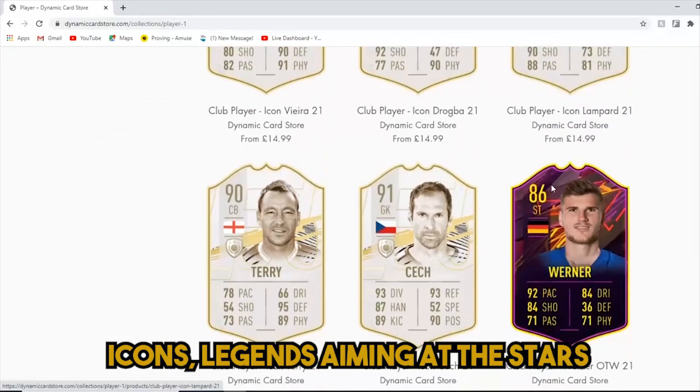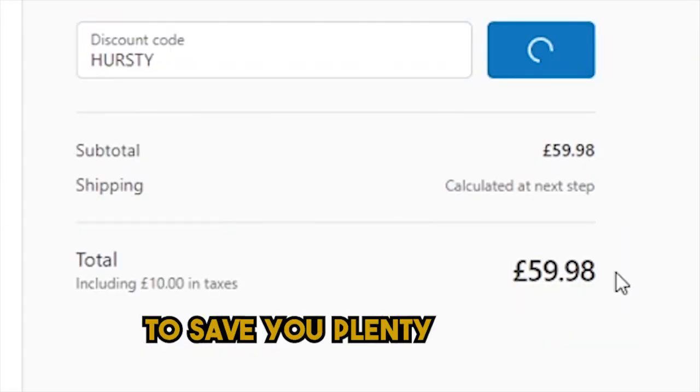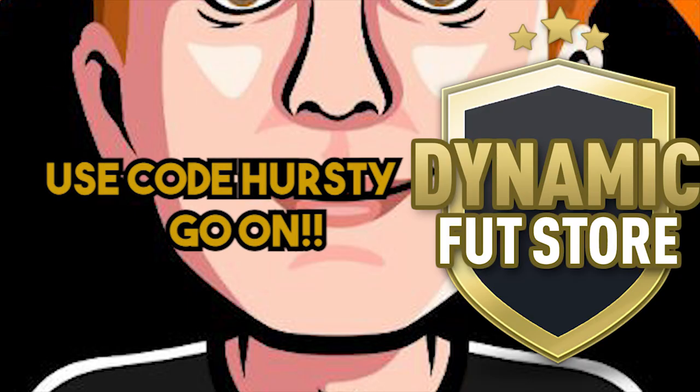Visit DynamicCardStore.com to get the cards — icons, legends, aiming at the stars. Use code Hurstey at checkout to save on your playing set, so your bank account won't be staying empty. DynamicCardStore.com, use code Hurstey — go on.